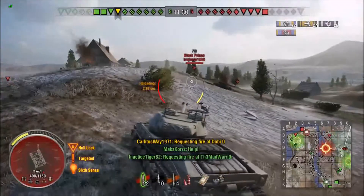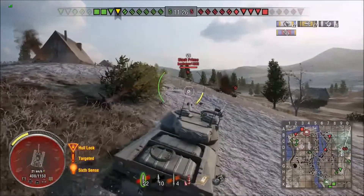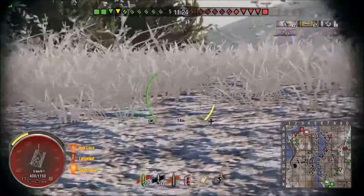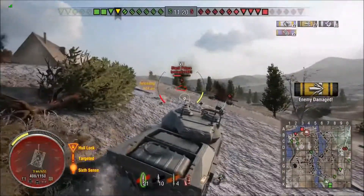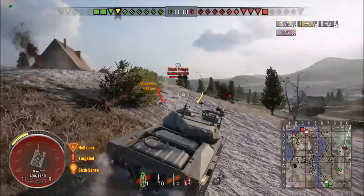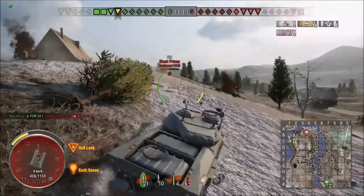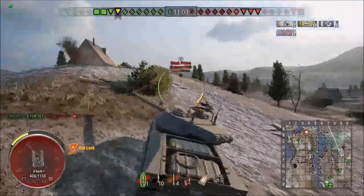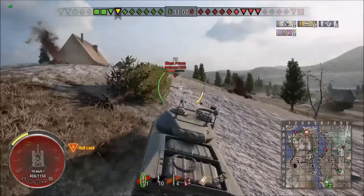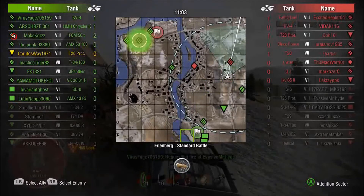There is another T28 Prototype out there, but this Black Prince is goofy. What does a Black Prince hope to accomplish by pushing up and skylining himself like that? All he does is take a couple rounds for his effort. You cannot skyline yourself, folks — remember that. Being on top of the hill doesn't do you any favors, it just allows your enemies to riddle you with rounds. So stop skylining yourself.